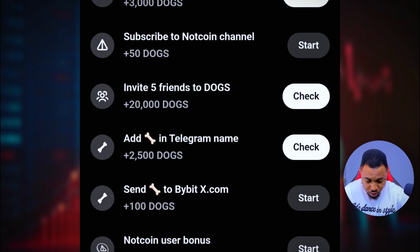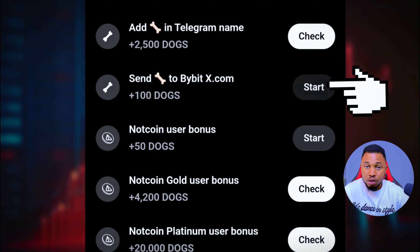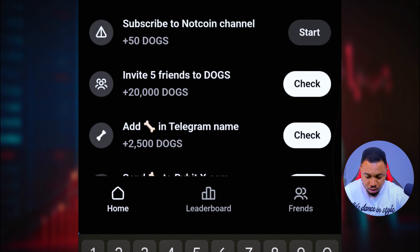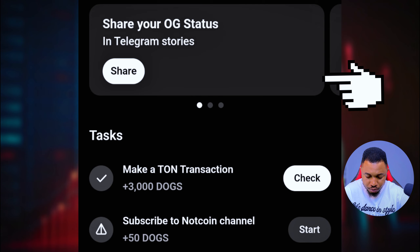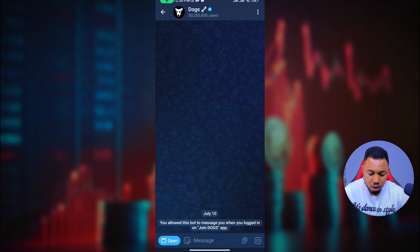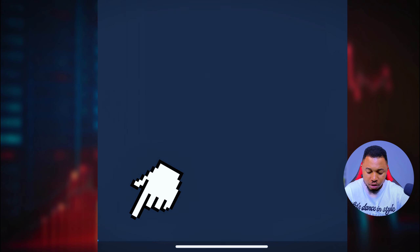Next, send to Bybit — click on it and do it, then come back and click on Claim. You can see that's done. Just in case your balance is showing as zero, close this, go back to the Dog section or click on the link again, and then click on Open.